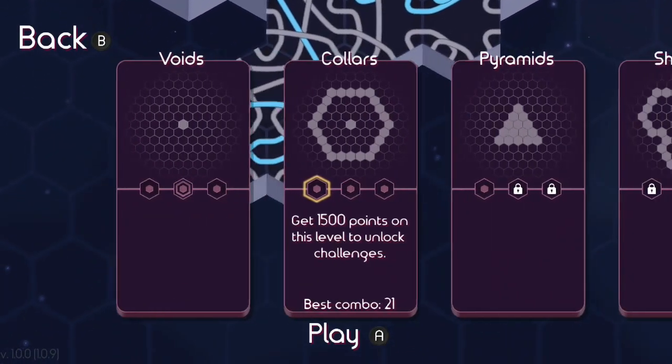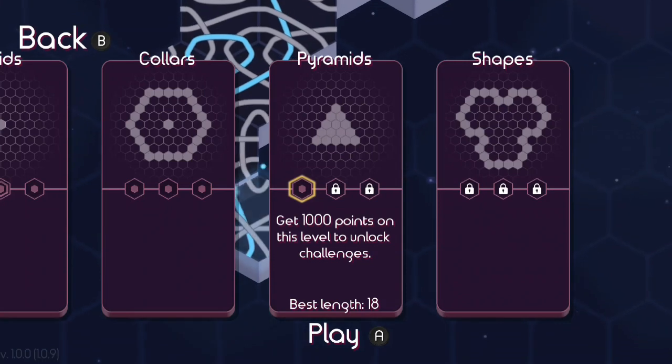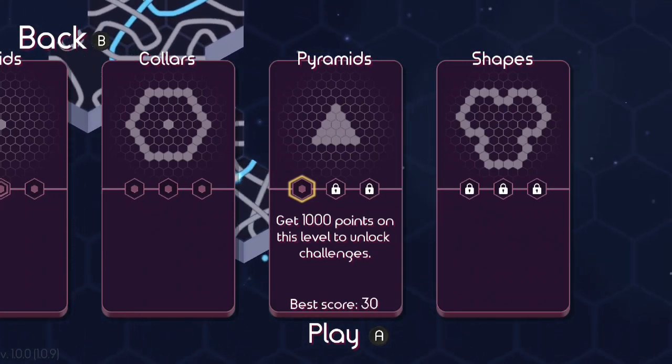When you play, you have different puzzles you can go through. So we're going to do pyramids — get 1,000 points on this level to unlock challenges. I'm going to go ahead and get into it here.